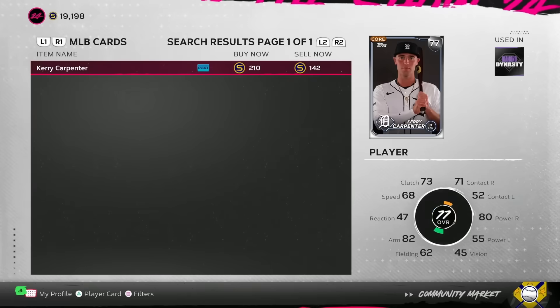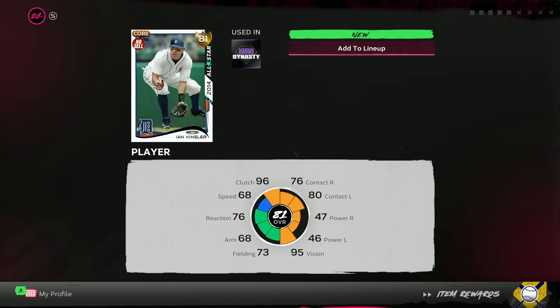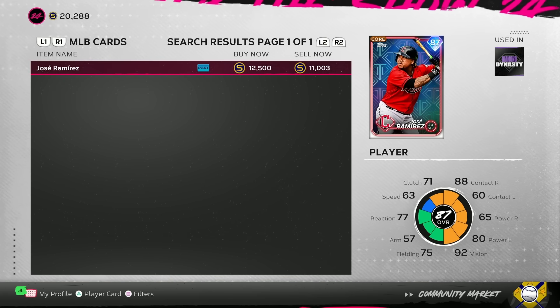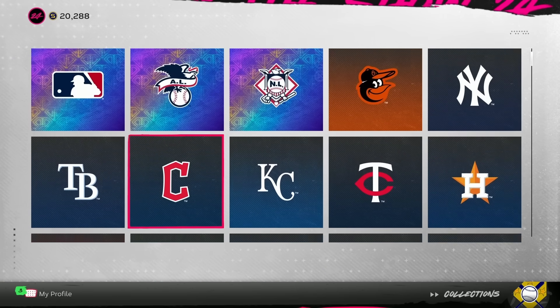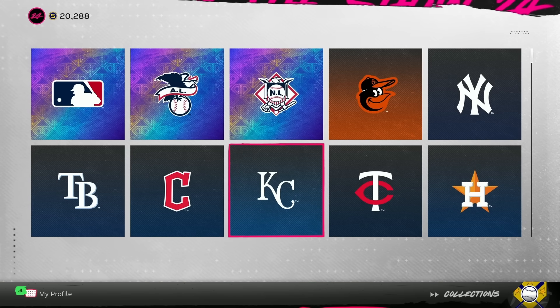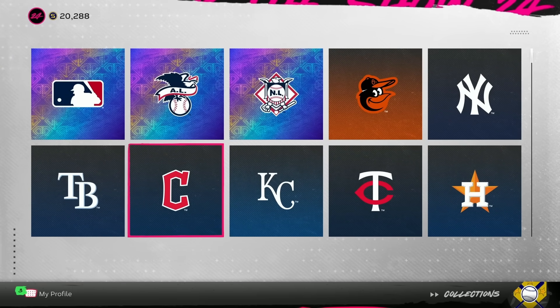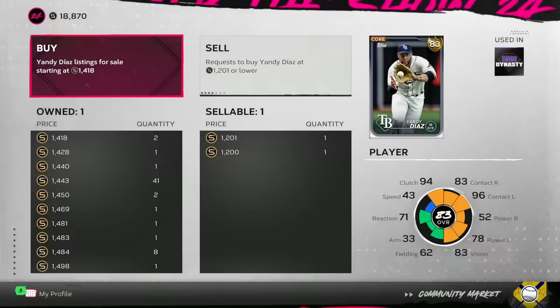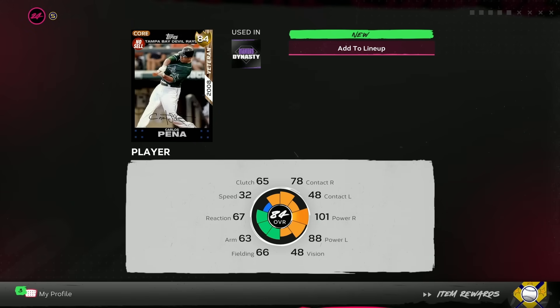The Tigers just need Kerry Carpenter, a silver 77 overall — that gives us the 81 overall Ian Kinsler. Jose Ramirez is a little cheaper than anticipated. I'm not sure we have enough stubs to do one of the cheaper diamonds — whether it's Jose Ramirez for the Guardians, Bobby Witt Jr. for the Royals, or Blake Snell for the Giants. We'll be able to do one of those after grabbing Yandy Diaz to lock in the Rays for the 84 overall Carlos Pena.